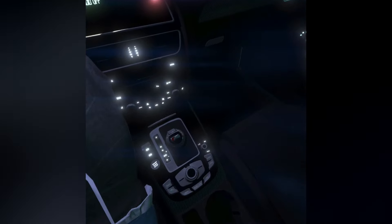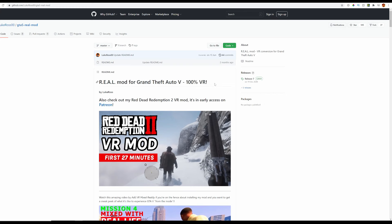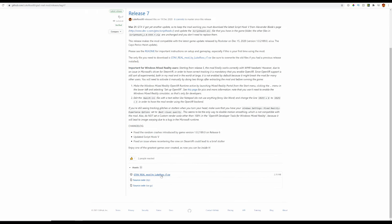Now we simply need to download the mod. I've left a link to it in the description below, so click on it — it will take you to the page. On the right-hand side you will see Release 7; click on that, then scroll down a little bit and click on GTA Real Mod by Lucross R7.rar, which is the RAR file. Once you've downloaded that, we just need to find where you installed GTA 5.